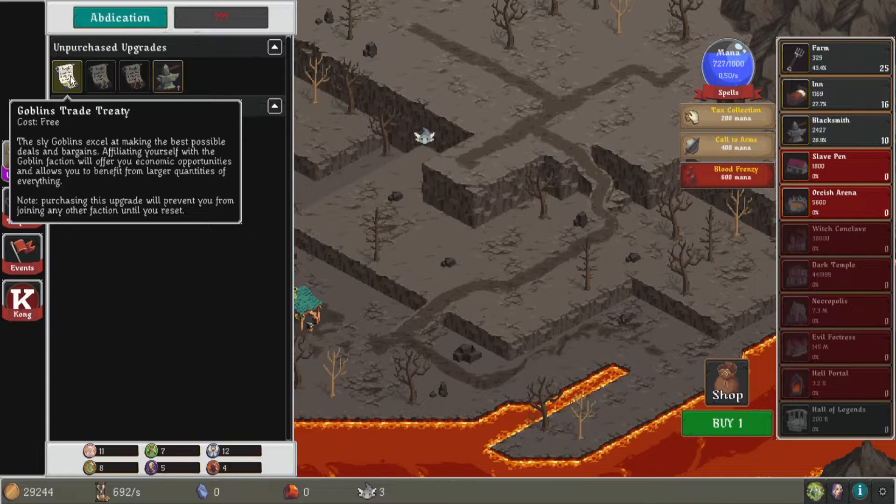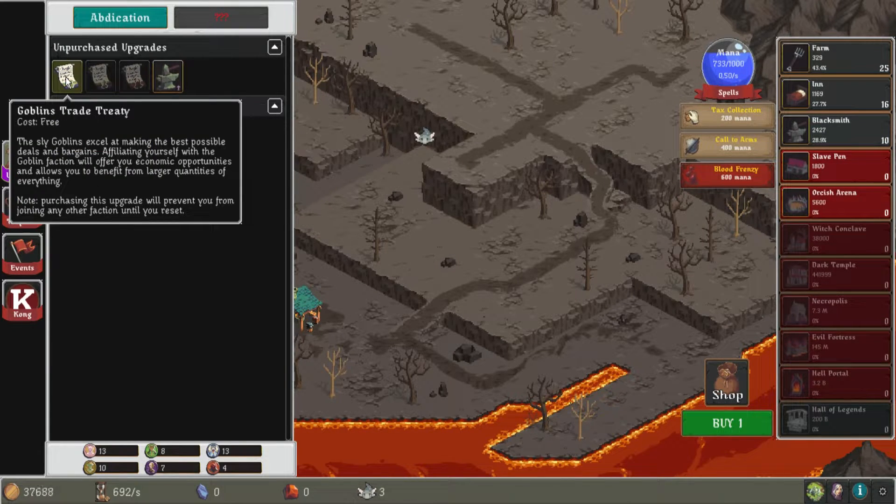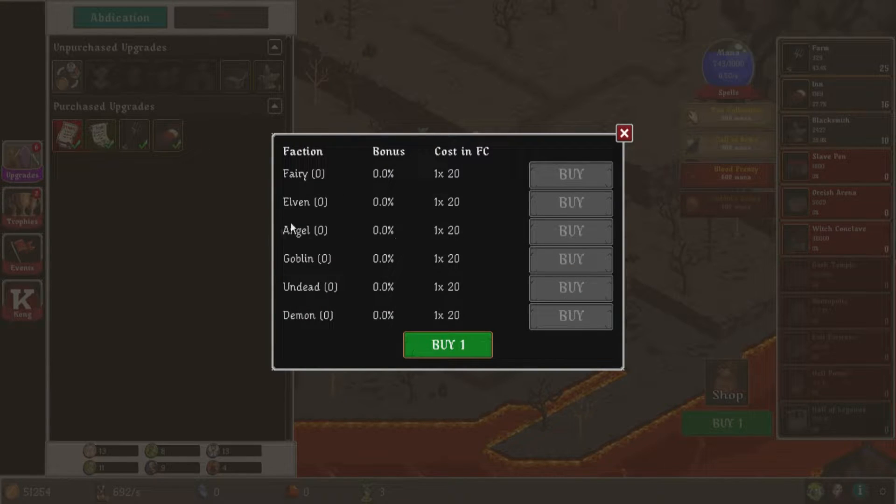Oh this — Sly Goblins. So we're making an alliance with them, it looks like. Are these all different factions? Oh, these are different faction coins from different areas, I get it. Purchasing this upgrade will prevent you from joining any other factions until you reset. Turn the Goblins. Screw it. You can purchase a Goblin Friendship Pact or spend unused coins to gain passive bonuses, check royalties. Dude, what? I don't get it — what am I using to spend? I don't know what I'm doing.